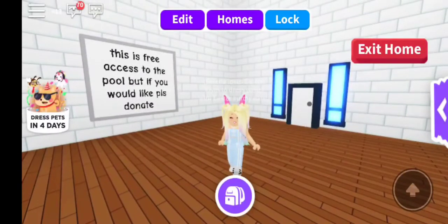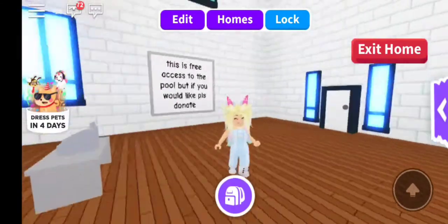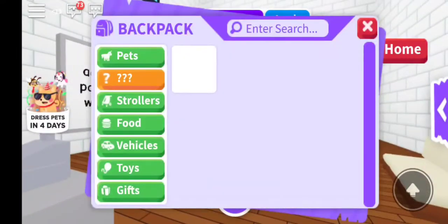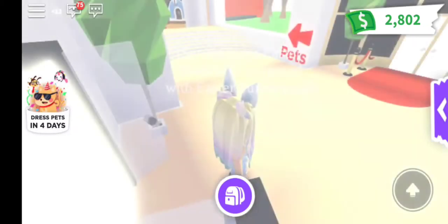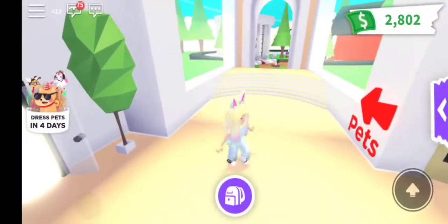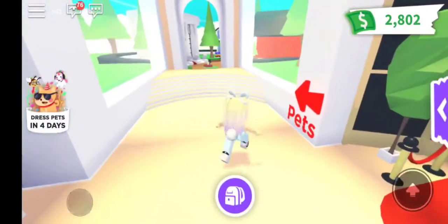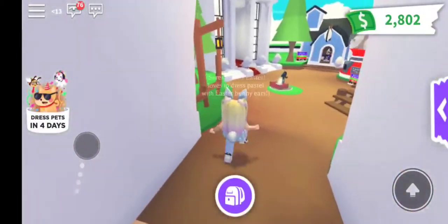So we're dressing up our pets - we have a little unicorn, a little bee with a bow tie and glasses, and this little party dog. He's so cute. We're going to go to the pet shop, to the nursery. We do have $2,802. That isn't going to get us a lot of Aussie eggs, but it will get us some. Let's see on the board what animals there are.